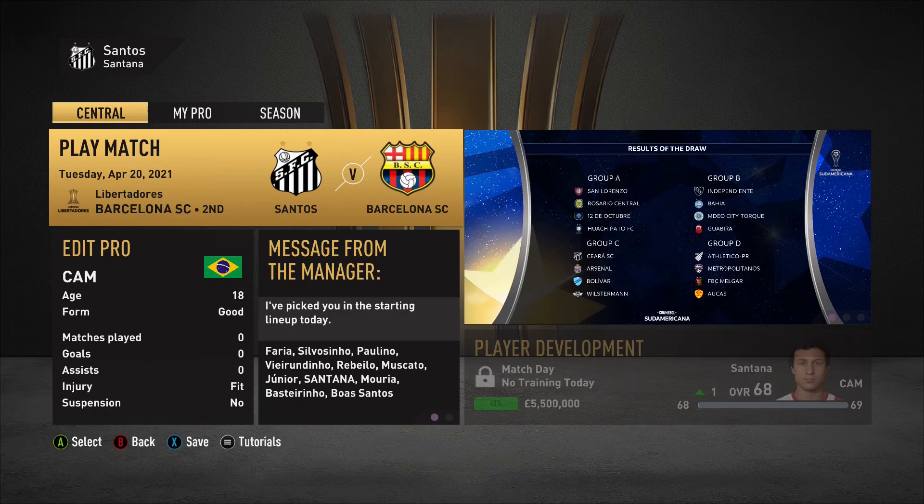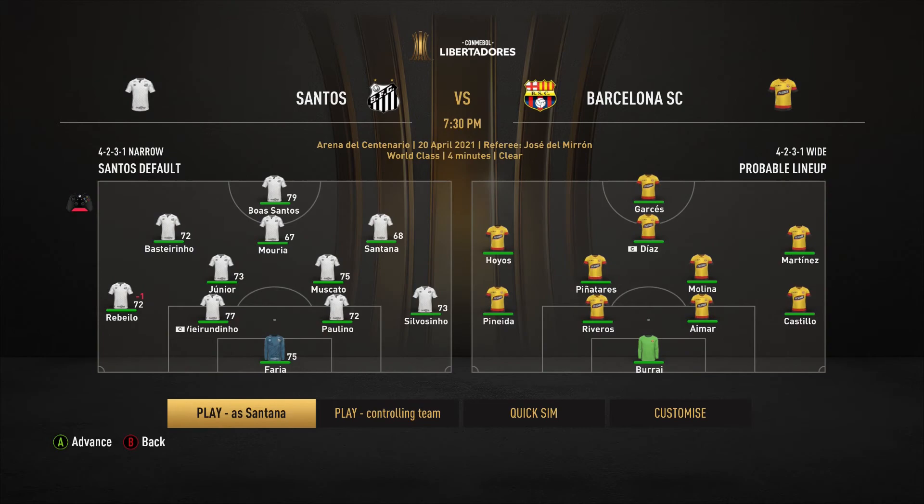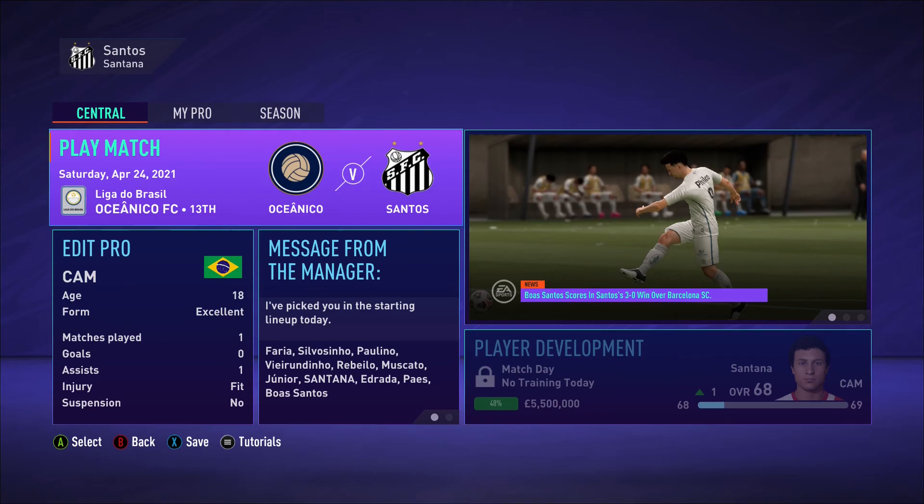Because of technical difficulties, we do not have the Barcelona SC capture — my capture card failed. The end result was 3-0. Santana got one assist and Santos, our striker, got three goals — a hat trick. He's been on very good form even in the preseason.